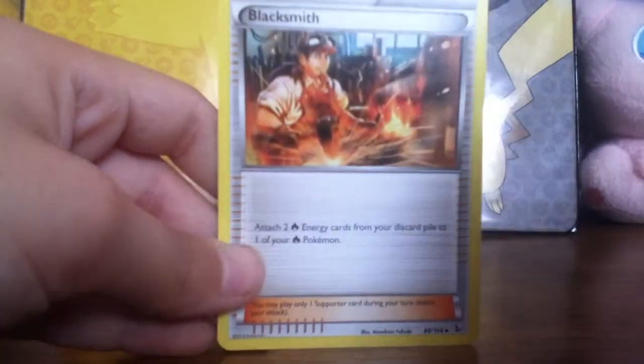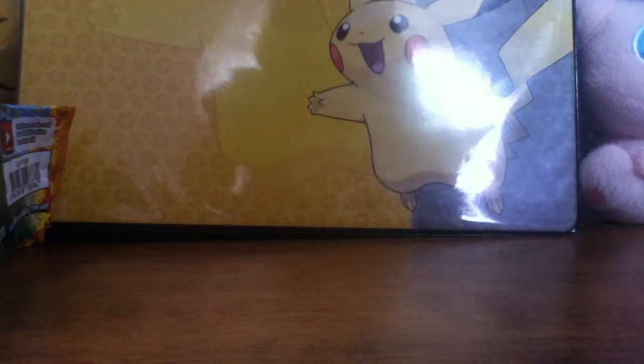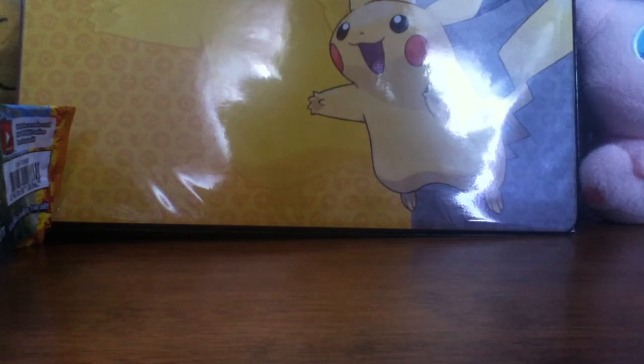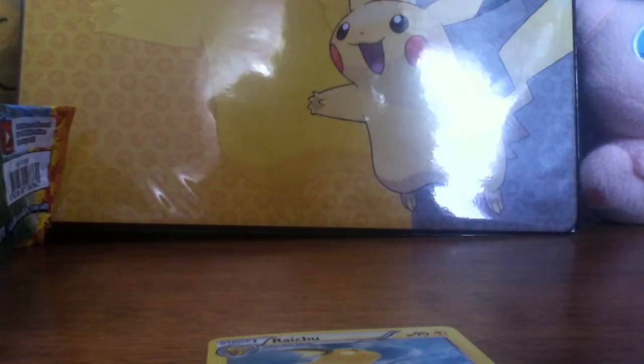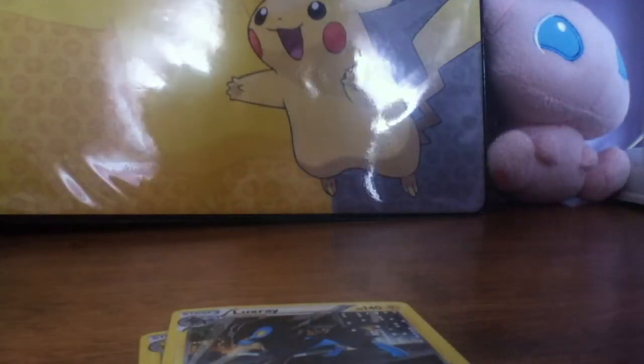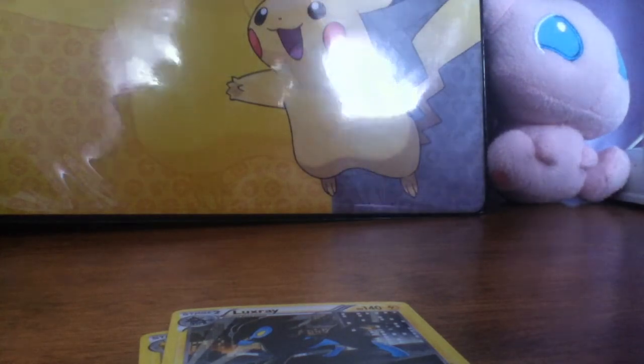A Croak and a Blacksmith, so we got no Megas, but there are two Holos that we got, and those are good. The Raichu one is the main one I wanted. And a bunch more Pokemon cards are cool too. I guess I should show off the Luxray. Let's look at the Luxray. The River Centric is pretty cool too. And those are pretty much the only good cards.